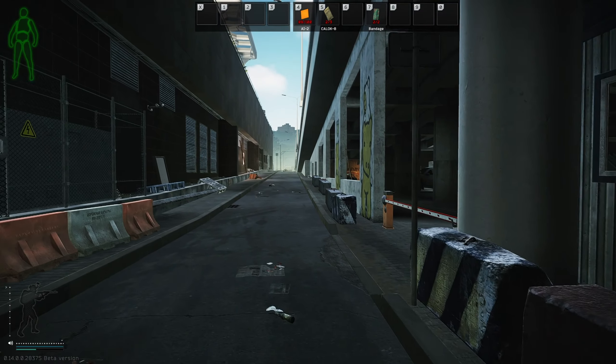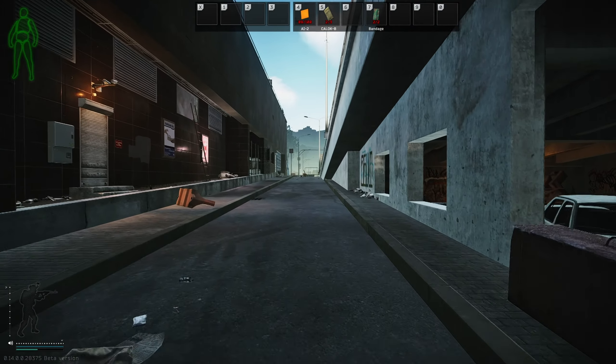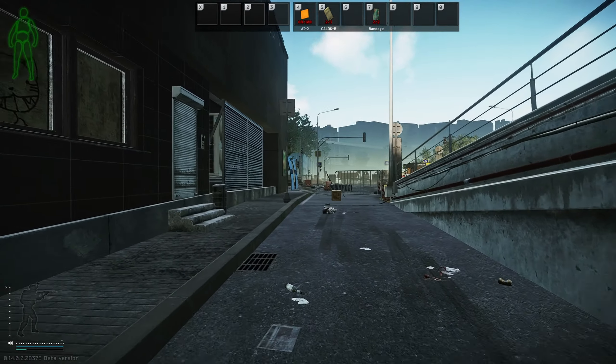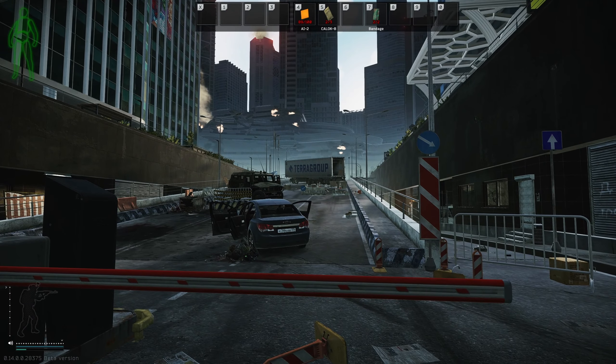Hi, Bor here and welcome to my new Escape from Tarkov guide. In this one I'm gonna talk about the starting location called Ground Zero, showcasing all the extractions and all the starting quests you can do on the map. By starting quests I mean the four initial ones that you have to complete to unlock the usual Tarkov quest lines.